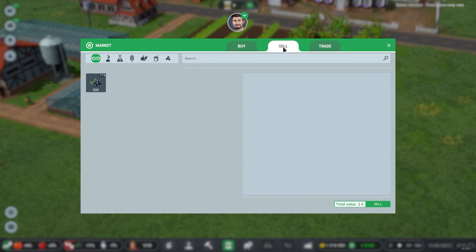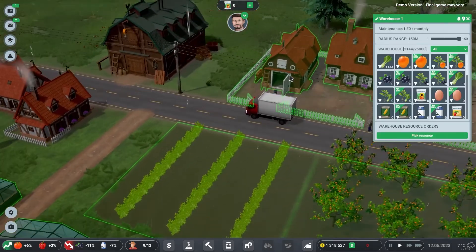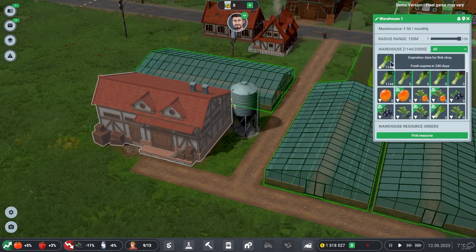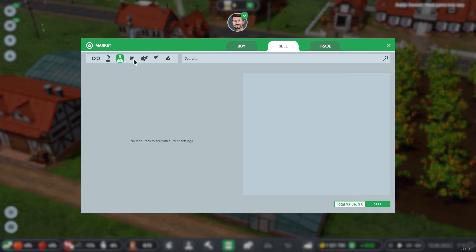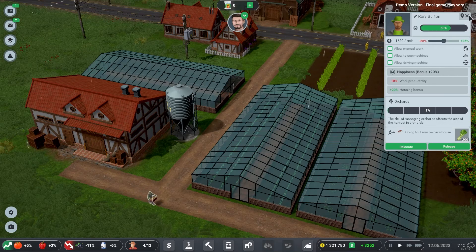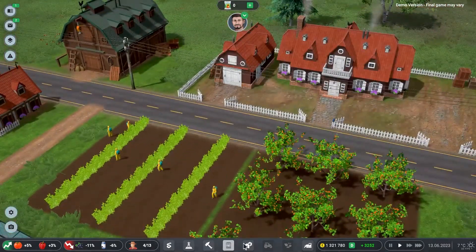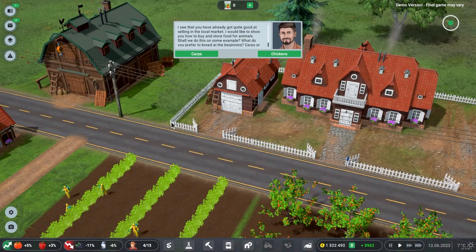We harvested about 1,344 bok choy and 504 blackberries. The game instructs us to sell 100 kilos of bok choy. The blackberries are being moved from the field to the warehouse for storage. I try to sell them through the market interface but can't find them — turns out they need to go via the owner's house first as the warehouse is pure storage and doesn't count as a logistics building.